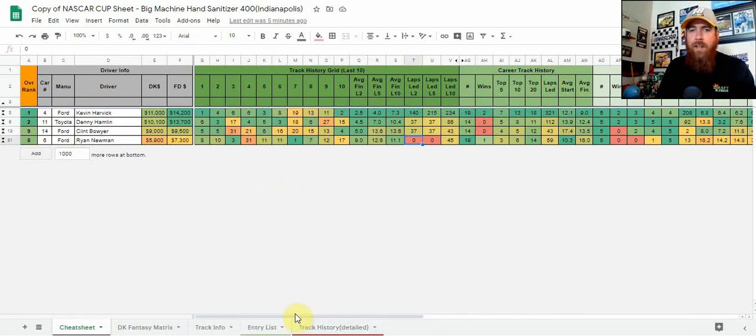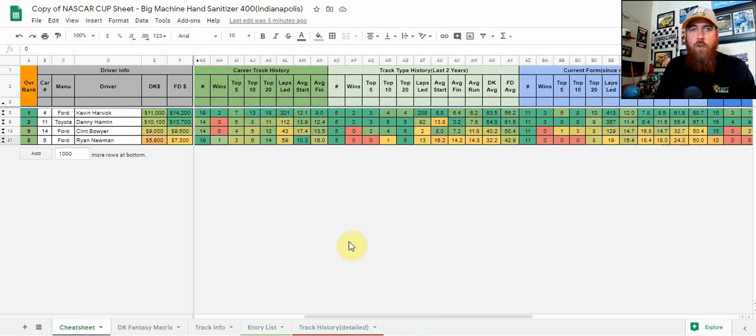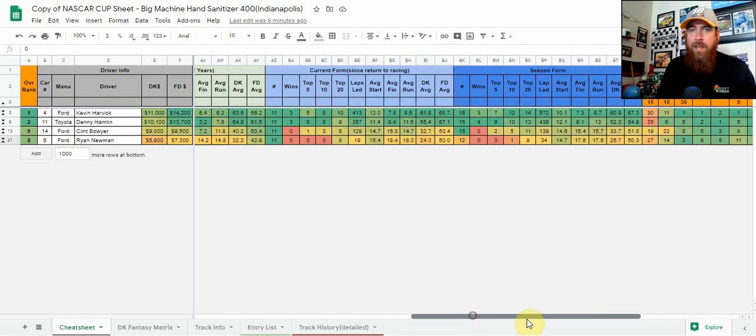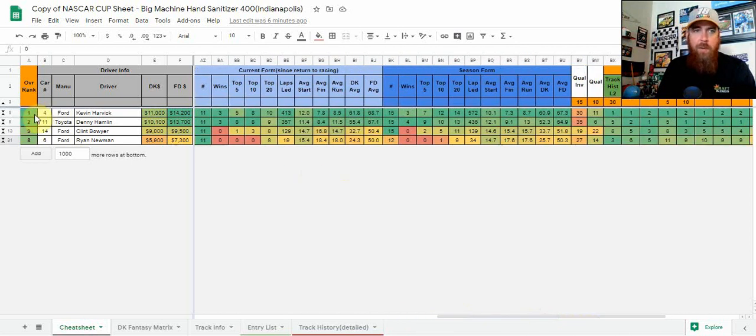Looking at his starting position this week, he is starting 11th, so we do get that place differential upside. Career track history: 19 career races here, two wins, 13 top tens in 19 races — that's incredible — 321 laps led, and an average finishing position of 9.0. Track type history looking at Pocono and Indy, he's right there with two wins and three top fives, tied with Denny Hamlin in that respect. He does have more dominator points. Him and Denny both have three wins, so they're going to be my top two plays easily.